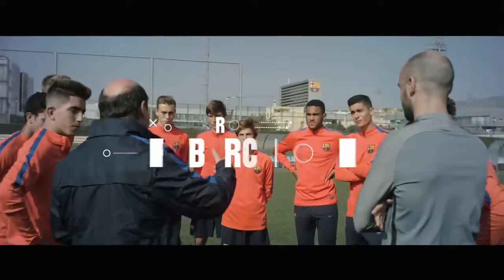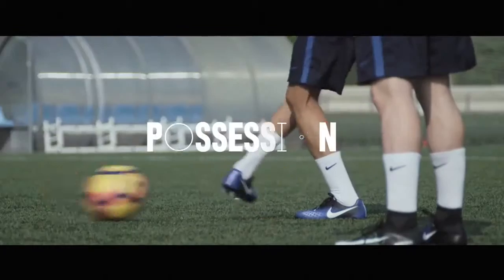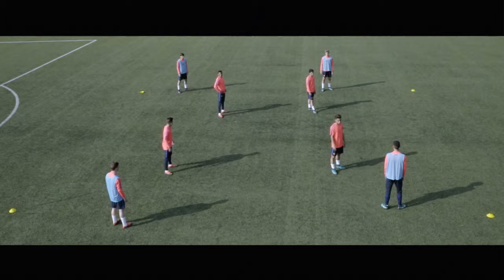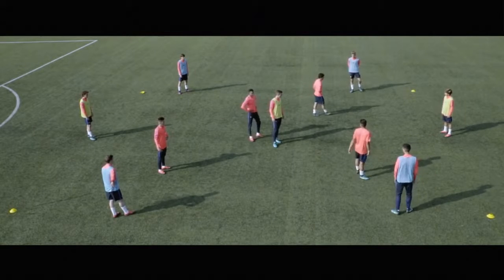This three-piece drill covers the fundamentals of the FC Barcelona game: position, possession, and pressing. It's a game of keep ball in a confined area with no goals. Four players in blue bibs try to keep possession from the four in orange. The yellow bibs are jokers who support the four in possession.